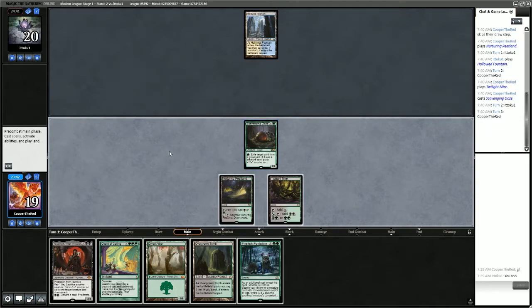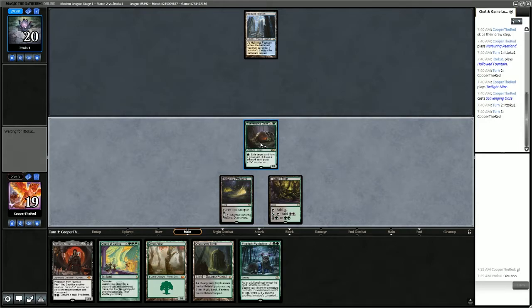So I think we probably attack with Scavenging Ooze, play the Dryad Arbor, and pass. I want to get Yawgmoth out next turn, that's why I'm thinking about playing the Arbor this turn. But if we play the Overgrown Tomb, we could evolve the Ooze into something. I don't think we want to evolve just yet until we know what to look for — let's just attack and play the Dryad Arbor and pass.